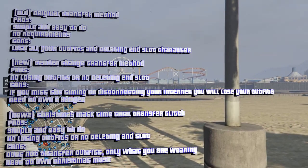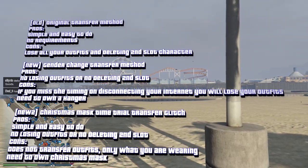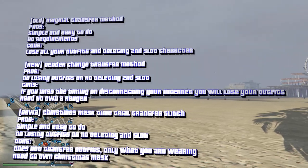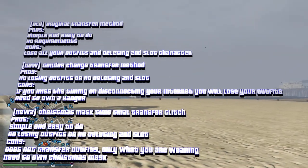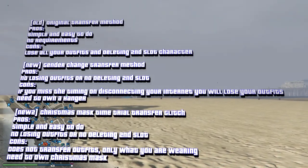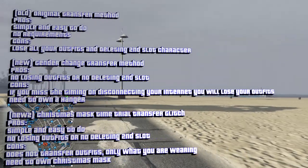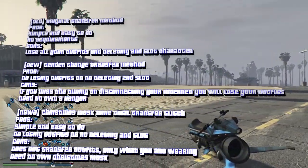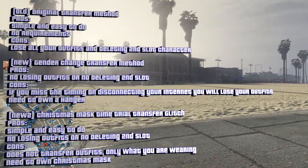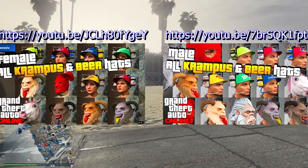On screen are the timestamps if you want to skip to a specific method. The first is the old transfer method — easy to do, no requirements, but you lose all your outfits and have to delete your second character. The second is the gender change transfer method — no losing outfits or deleting the second slot, but requires a hangar and has a timing component. The third is the Christmas mask transfer glitch — very easy, no outfit loss, but only transfers what you're wearing and requires a Christmas mask.